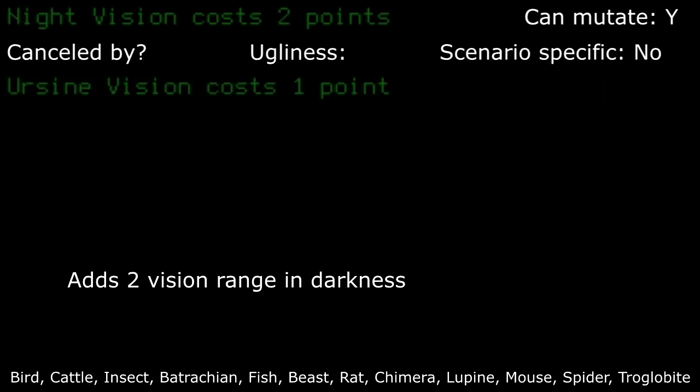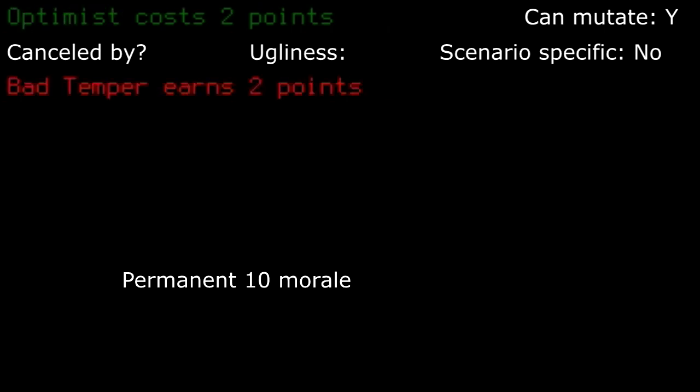Night vision: increasing your dark vision range is really good as you can skirt around enemies before they have a chance at getting close and remain hostile while in the dark. I usually take this trait if I plan to do a lot of nighttime scavenging. Optimist: for free good mood, this can often be a good pick with really little downside other than it costing two points. That's really up to you. I do on some occasions.